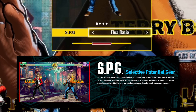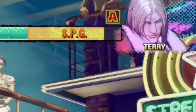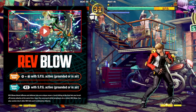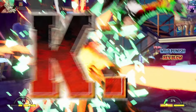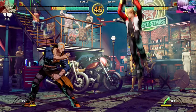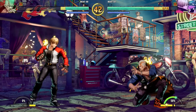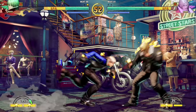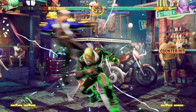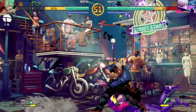SPG is a very interesting mechanic chosen at the character select screen. Basically, you have one third of your life bar — whether at the start, middle, or end — and once your character is in that life threshold, they gain additional benefits: a slight damage boost, slow health recovery, and access to Rev Blow. Think of Rev Blow as City of the Wolves' Drive Impact from SF6. It costs 15% Rev meter, has slow startup with armor, can be used in the air, can be cancelled into from Rev Arts, and you can also use Rev Blow on reaction when you see it.